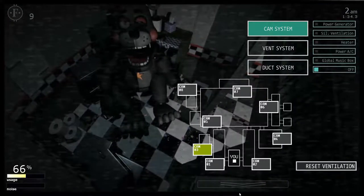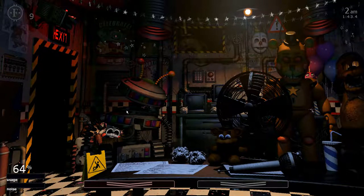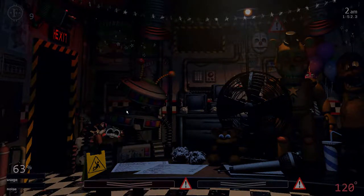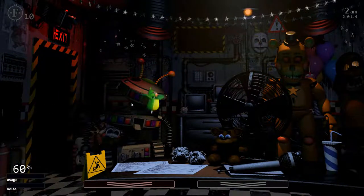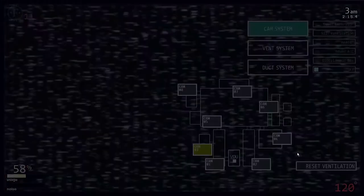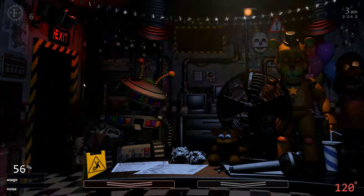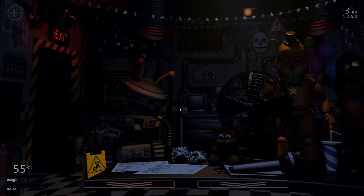Press A and W to close the vents, reset ventilation, and then we're literally just sitting here. When Phantom Freddy appears, hold Z. Close the vents, reset ventilation, open the vents and wait again. Sorry about my voice — I've got a cold and my throat's hurting. Close the doors, reset ventilation, open the doors. When Golden Freddy appears, put the mask on. Deposit five coins to Rockstar Freddy; if you don't have enough, press three to activate the heater.